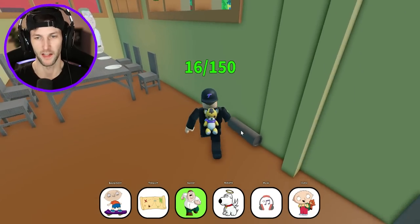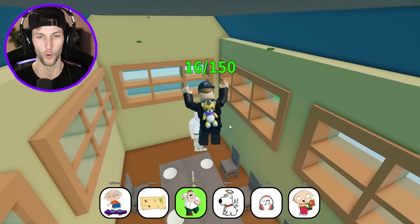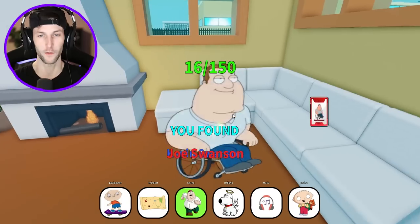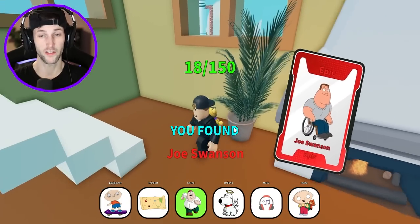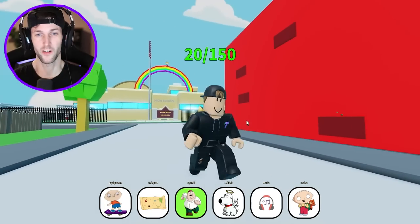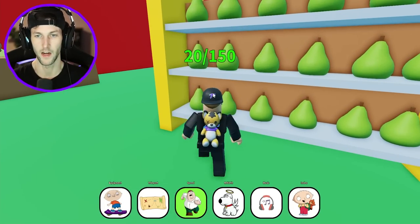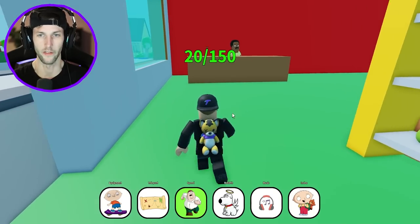I can't believe there's rebirthing in this game — like you would want to find these over and over. This is like impossible. There's 150 of them. We've only found 16, but we got Joe Swanson. We got 20 characters. Let's go to Cleveland's diner and then we're going to go to the police station — we're going to find some secrets in there.